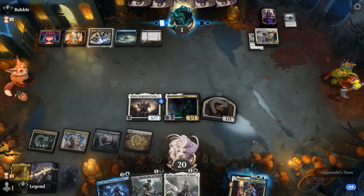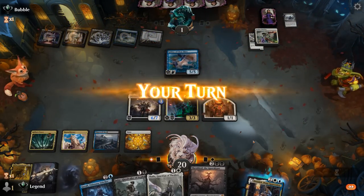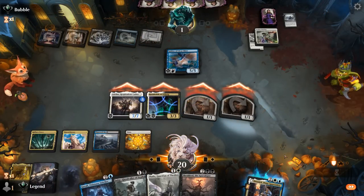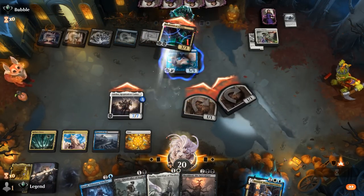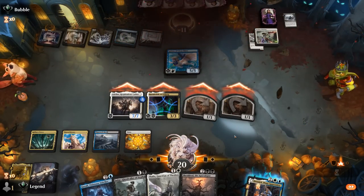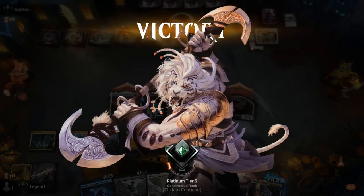The opponent had a pretty functional draw, but a turn 2 Thalia into Adeline was just too much pressure.